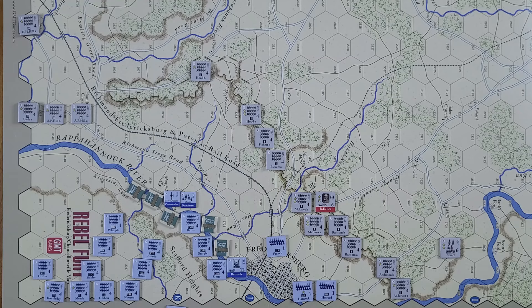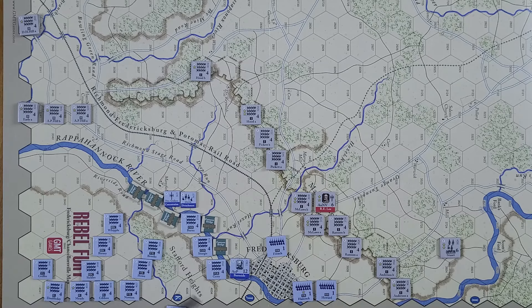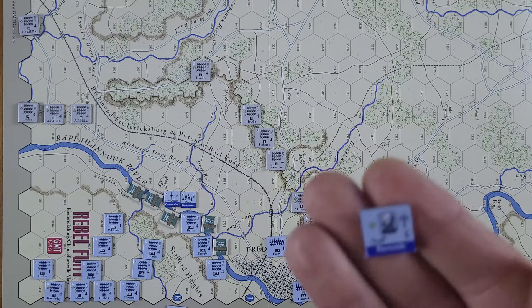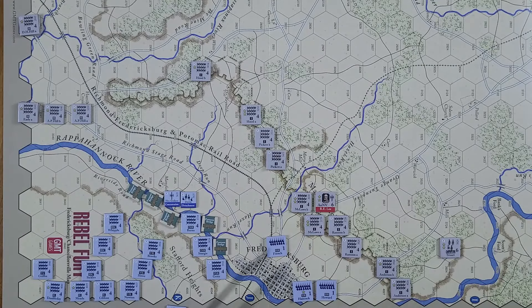We're going to leave Burnside here because his command range is 12. If you move him and put him in battle mode, you'll be able to add his one star to your attack but his command range goes down to five. For now I'll leave him here and see what we do next turn. So Getty here is going to go one, two, three — there, he gets flipped as well. You can stack a detachment with a division, but you cannot stack divisions.